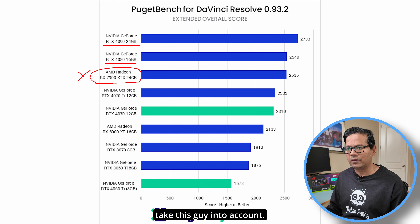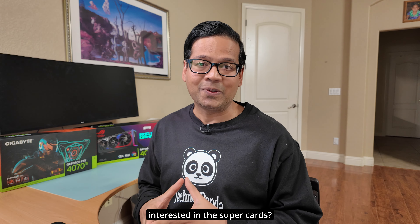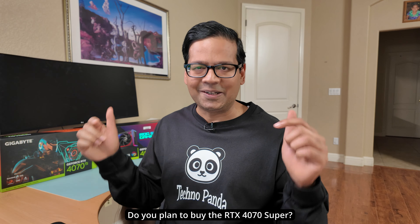The bottom line: for $600, if you're doing pure gaming, AMD options are worth considering since their rasterization performance is comparable. But if you care about ray tracing or AI workloads — like running Stable Diffusion for text-to-image generation — NVIDIA is the king and nothing comes close. Non-NVIDIA hardware often crashes or outright refuses to run AI scripts. Let me know in the comments if you're interested in the RTX 4070 Super.